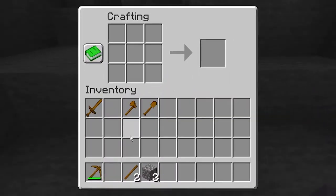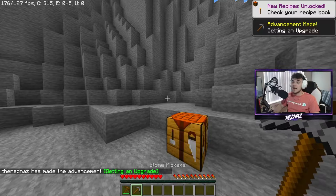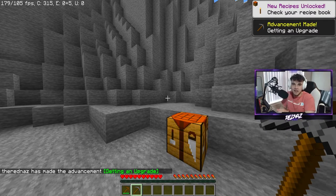Place it on your crafting table, and inside your crafting table take two sticks and three pieces of cobblestone across the top and make yourself a stone pickaxe. As you can see, you have now gotten the achievement Getting an Upgrade.